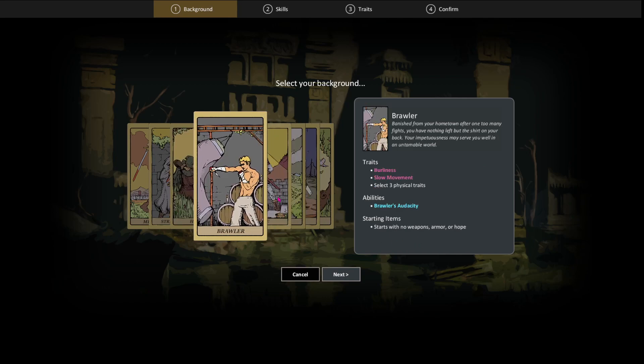And then we have the Brawler — basically the monk. Do you like to punch things? He's for you. He starts off with no weapons, no armor, nothing. But he does get 20 health and 20 energy. He's a little slower because he's big and bulky — works out at the gym too much, doesn't spend enough time on the speed bag.